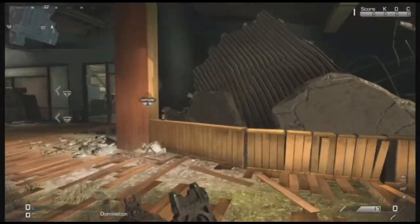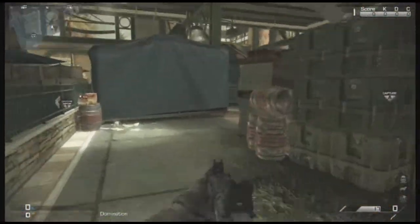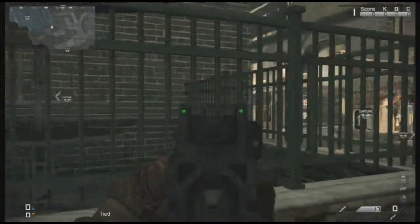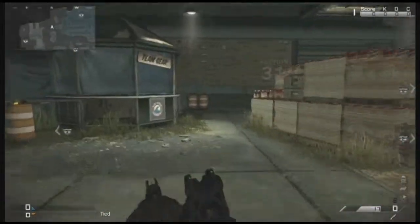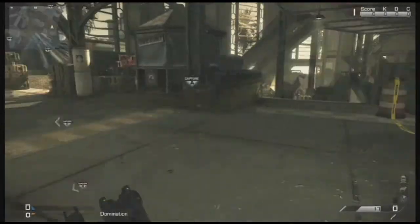Coming back around here, there's not that much else on this map. You can watch anyone coming through, and maybe jump over to get a clear sight. This is also for 1v1s — if someone's laying prone here, maybe regenerating health, you can actually wall bang them right there.